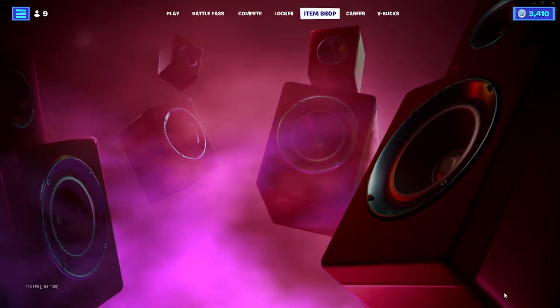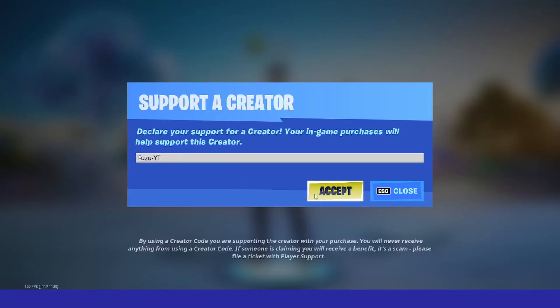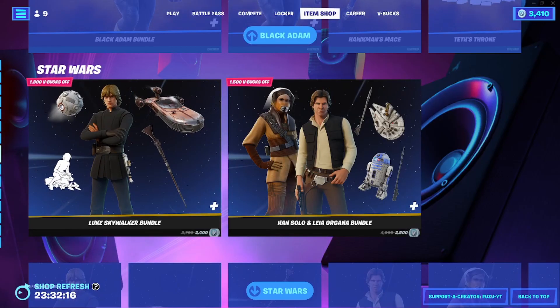So if you're already tier 100, it's going to be a little harder to get Chrome Punk, but if not, we can all work on it together with that method. Take it easy, guys. Please use my code Fuzu-YT if you want, and I'll talk to you guys later. Take it easy.